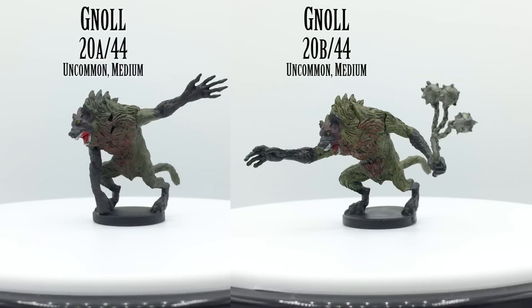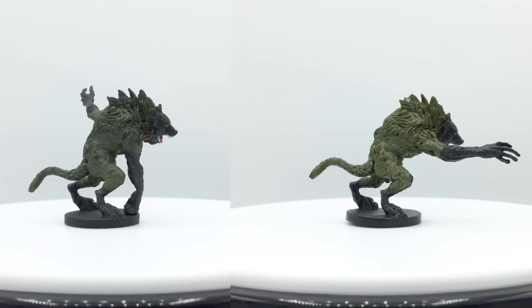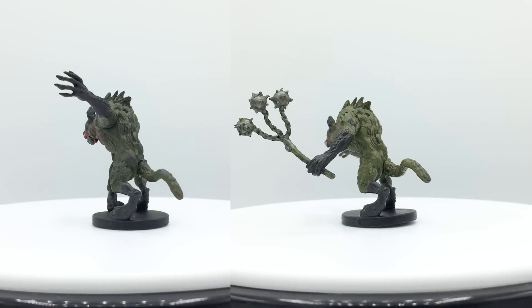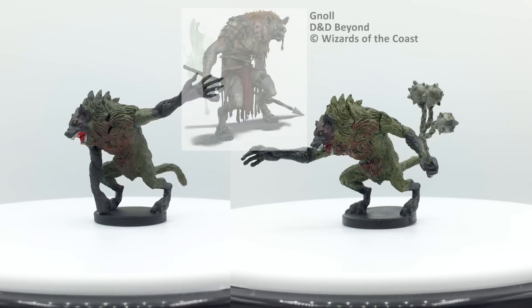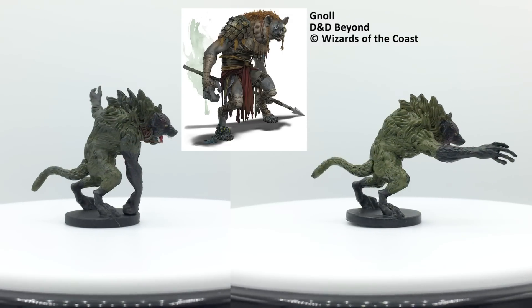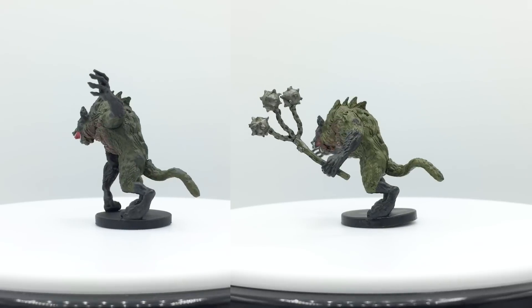The first gnolls were hyenas who ate the victims of the demon lord Yeenoghu. Gnolls are vicious and pure evil, ravaging settlements wherever they go. WizKids seems fond of making variant gnolls wielding flails, even though it's mainly the Flind — the leader of a warband — that wields flails. Having gnolls that wield spears or longbows, as is the case for most gnoll stat blocks, would be preferable. A regular gnoll has a challenge rating of 1/2 and is in the Basic Rules. They appear in Out of the Abyss and Princes of the Apocalypse.